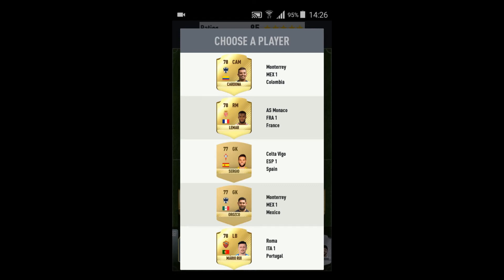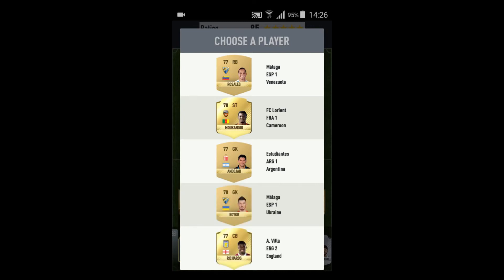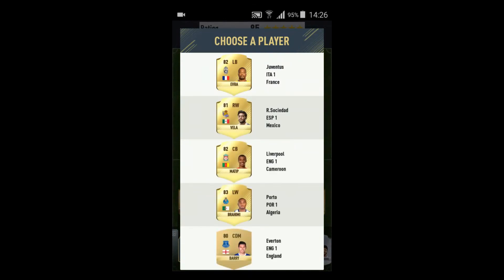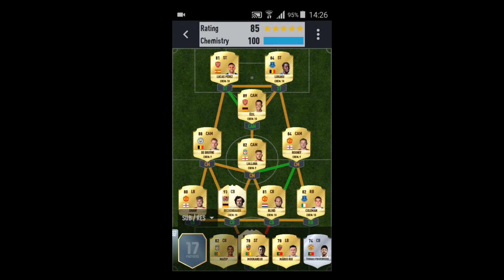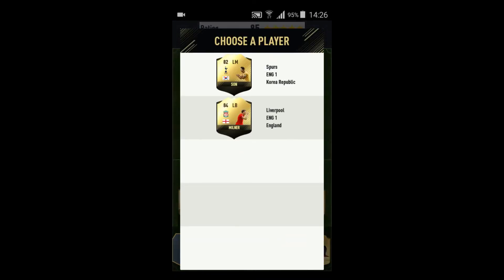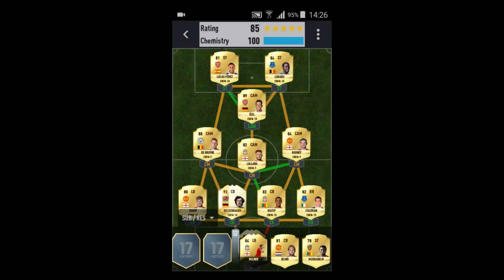Now let's try to improve the squad a little bit. We're gonna take the highest rated, which is Mario Rui. Next one is going to be Mokanju. We're going to take Matip here — Matip is actually better than Blind so I'm going to take Matip.